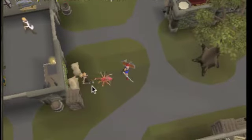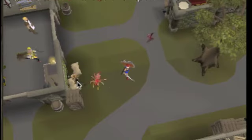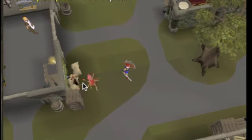Now this bot is trying to get it, but the bot has no clue what to do — it's just spam clicking on the red spider's egg. Oh man, this is awesome.